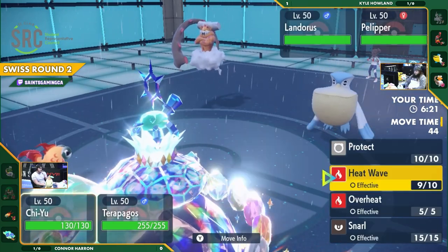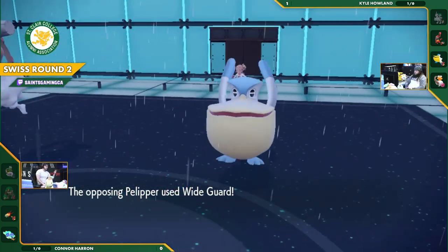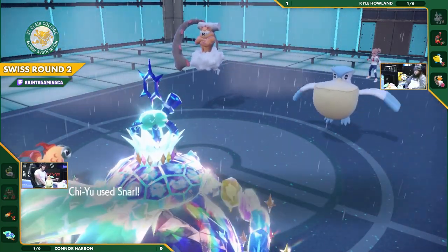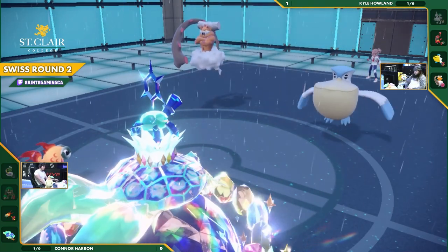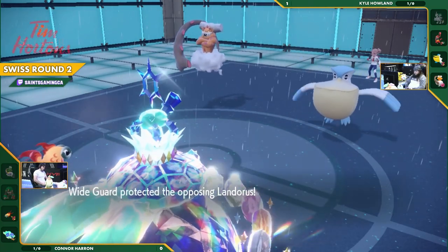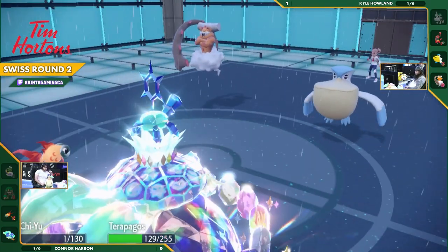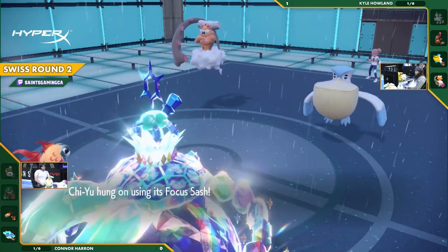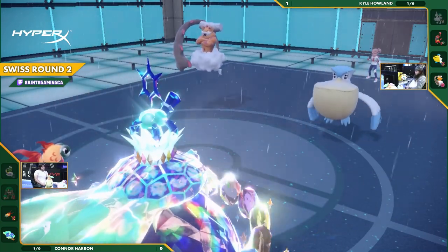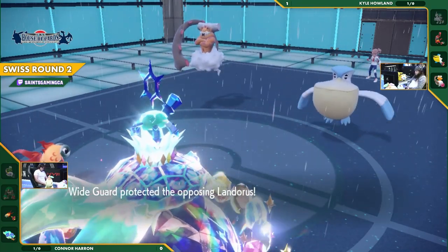Terapagos is essentially useless while this Pelipper is alive. To make matters worse, Landorus Incarnate comes in and absolutely demolishes Chi-Yu — though the Focus Sash saves it. Pelipper throws out Wide Guard again. The Snarl is also blocked. There is absolutely nothing Connor can do to turn this around. It's basically Chi-Yu against the world, and with Sandy for going off, Chi-Yu drops to one HP with the Sash.